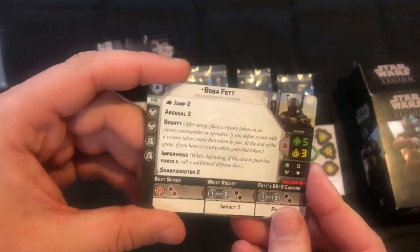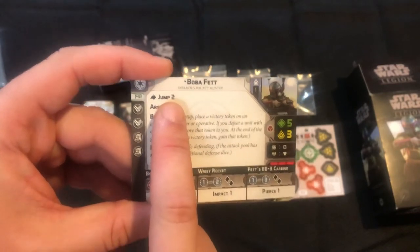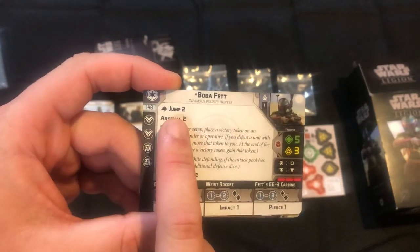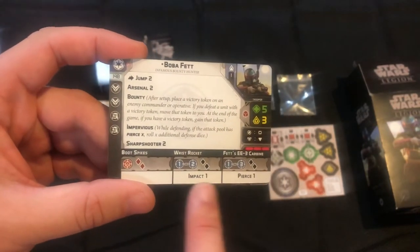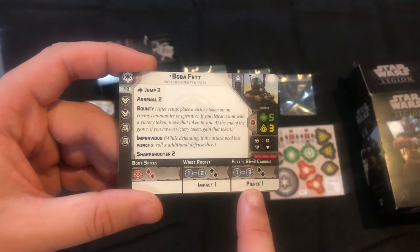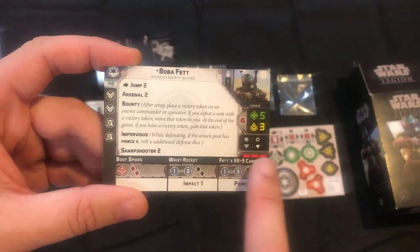When we look at Boba Fett's card, he has a Bounty roll so it lets you get that secondary victory point. He has Jump 2, which is kind of crazy, but we're going to see this more especially with troopers coming out — Jump 2 is going to be used a lot more. He has Arsenal 2 so he can actually shoot his wrist rocket and his EE-3 carbine.